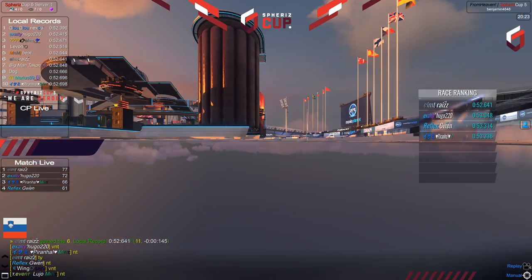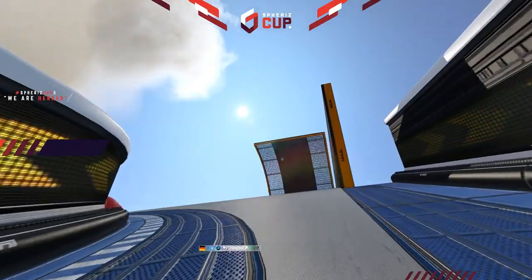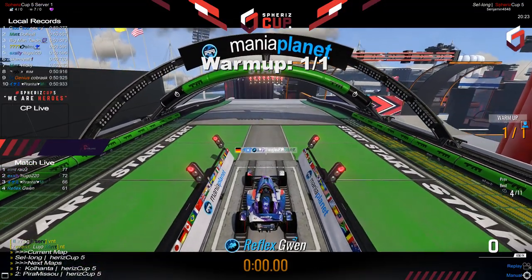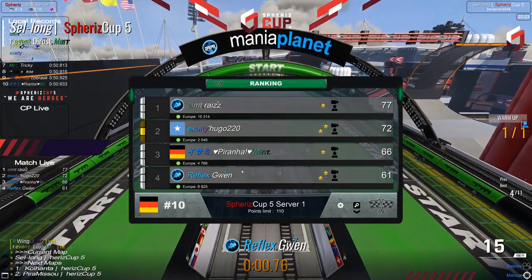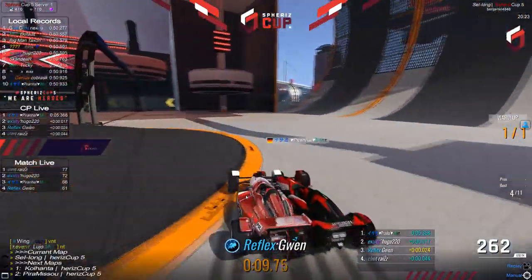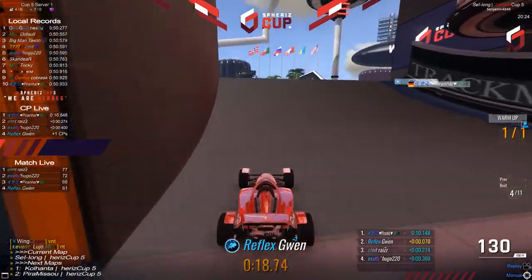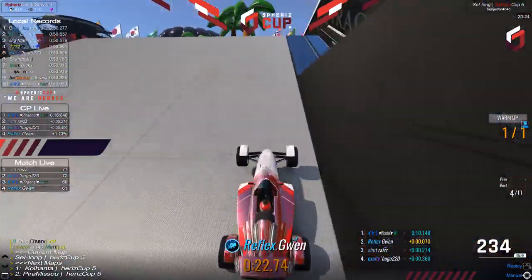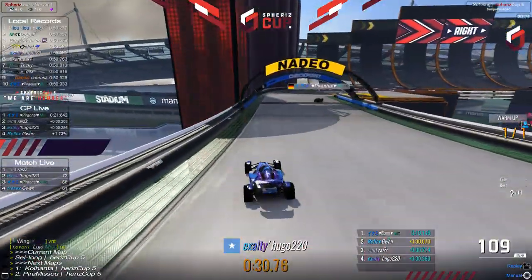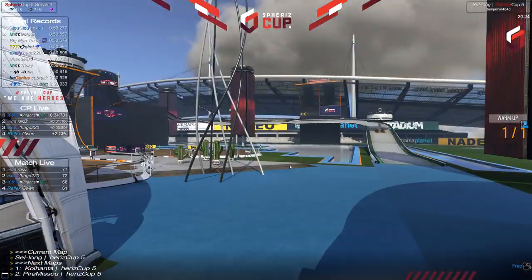Ryzo is going to go up in the lead on the scoreboard — 77 points for the elementary player. It is starting to look pretty good for Ryzo at this point. The point limit is 110, so we are creeping in closer, but it's not done yet. Hugo with 72 is also well within reach, and also Piranha and Gwen can certainly make something happen on our next track. It is gonna be Cell Long — a map of a completely different style again. The cool thing about this map pack is that the maps are really completely different, requiring a completely different driving style. This track has a huge shortcut at the end that might be one of the hardest ones in the map pack.